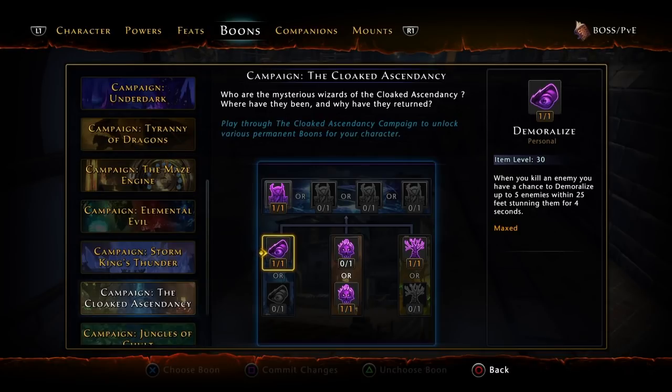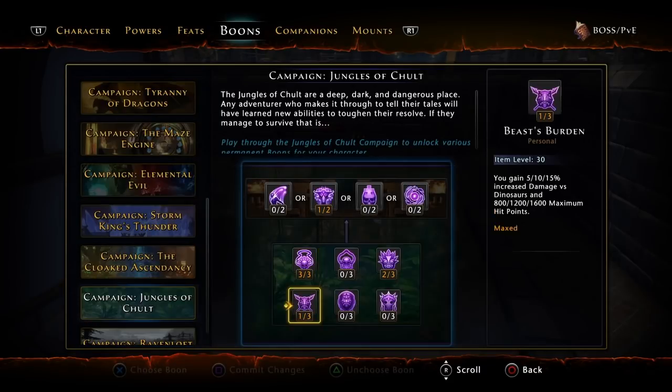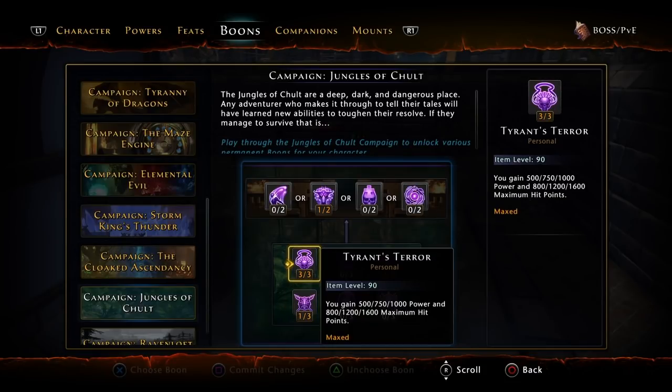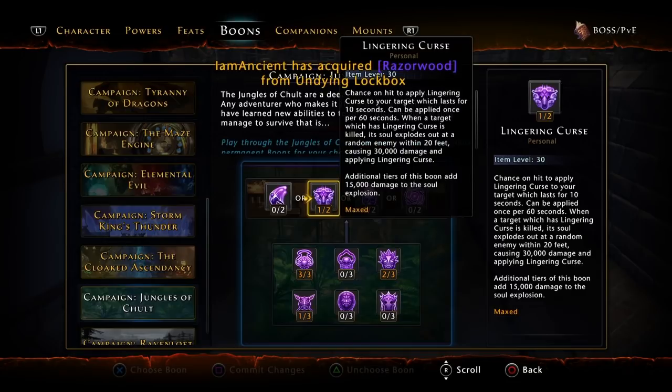For Cloaked Ascendancy, I have Demoralize, which emits an aura that stuns targets for 4 seconds, plus 2% crit severity, 500 lifesteal, and Vision of Beyond. For Chult, I haven't finished it because I'm too lazy, but I have 1,000 power, 750 defense, 5% damage against dinosaurs in case I ever go back to Chult, and Lingering Curse.